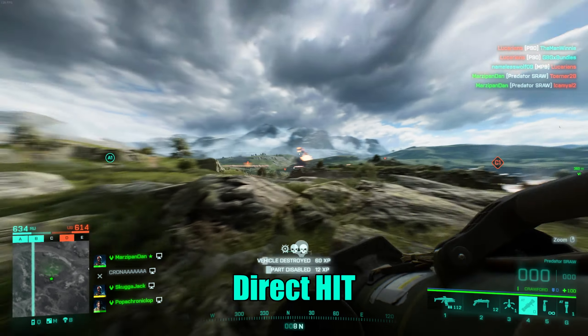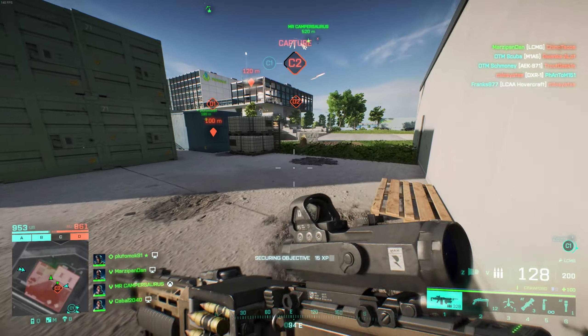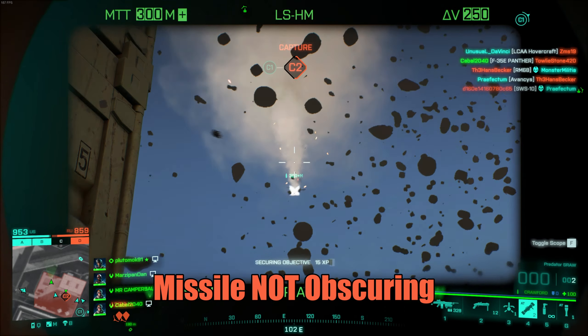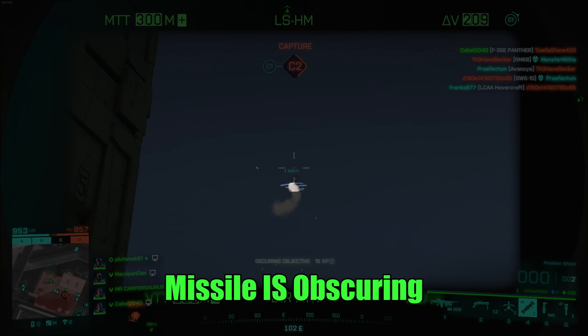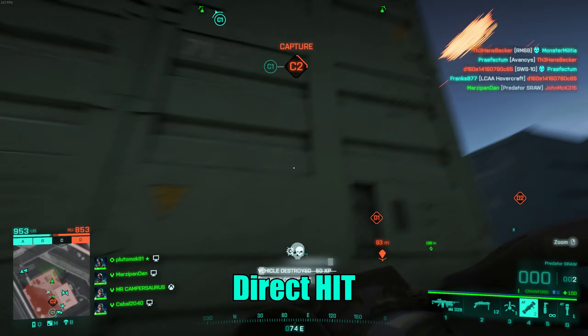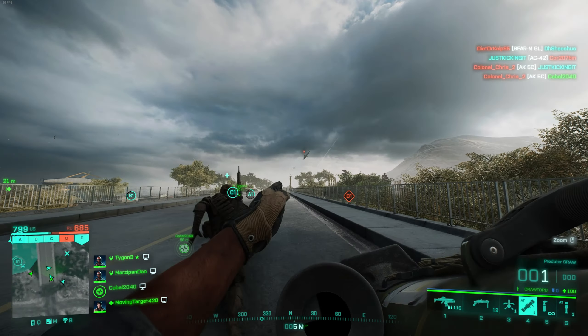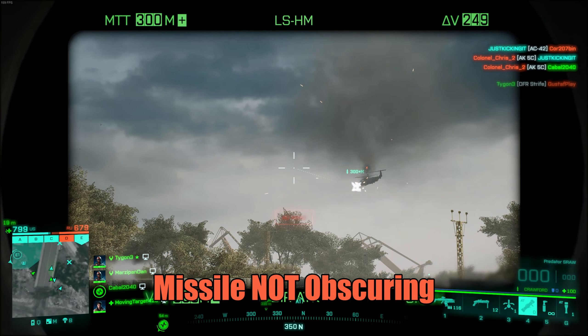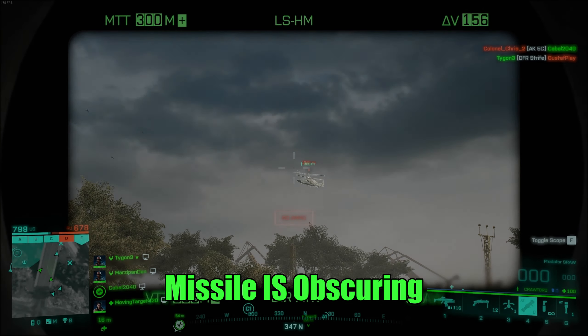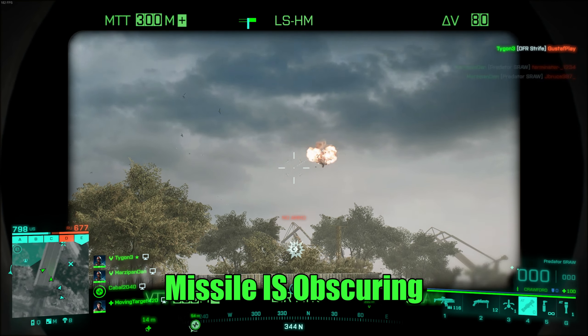What should you be doing with your crosshair in order to achieve this? You should be putting it in a position so that the vector line that attaches the missile and the crosshair passes over your target. The longer this vector line is, the faster your missile will turn. When I am shooting these missiles, all of my focus is on the missile and trying to keep it directly between me and my target.